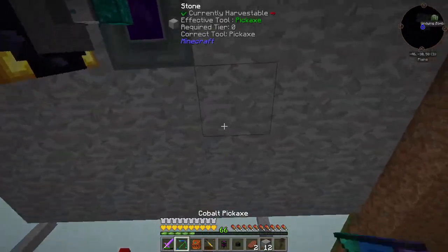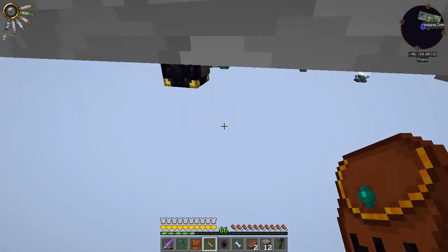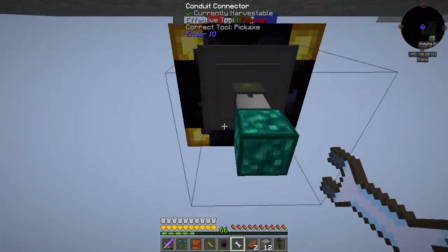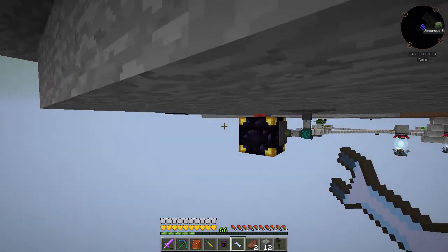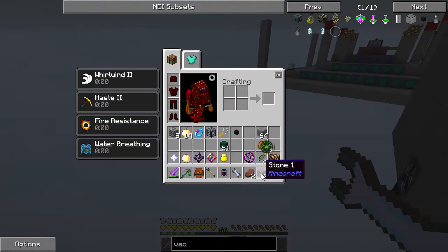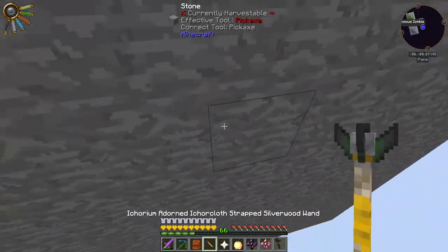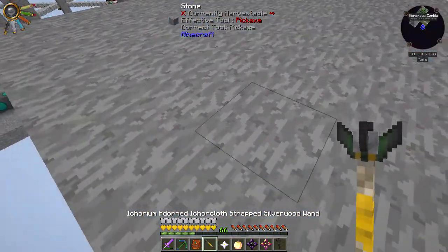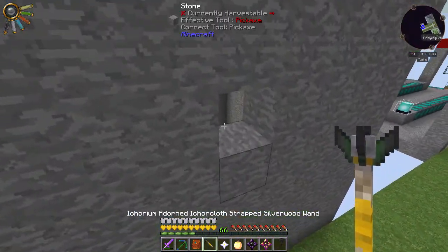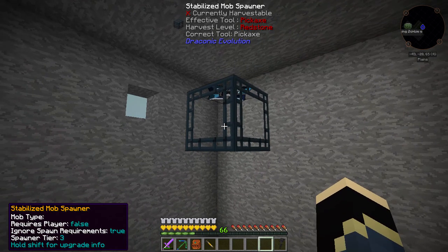Let's grab a winch — come here, up up up up, stop there, connect. And then you're going to extract into the chest. We're almost done — one, two, three, four. Where's my squirty hole? You're in the wrong place, stop getting stuck in the wall! There we go. So now: nether star, golden apple — tier three, no spawn requirements, doesn't require a player.